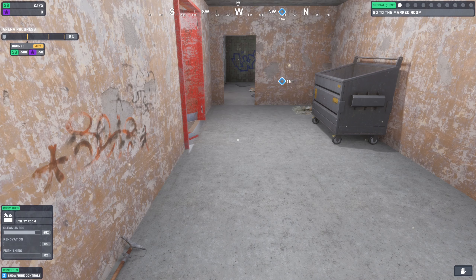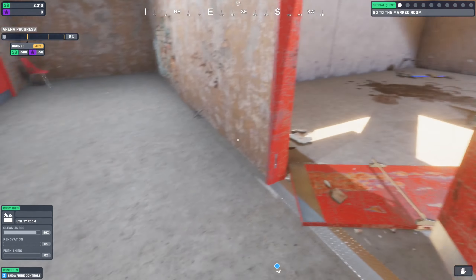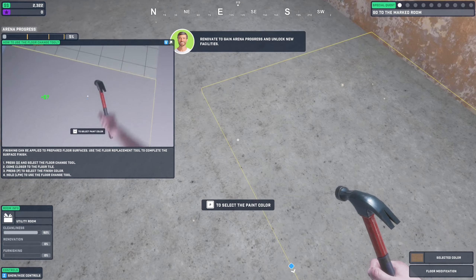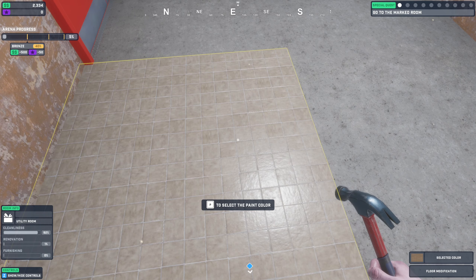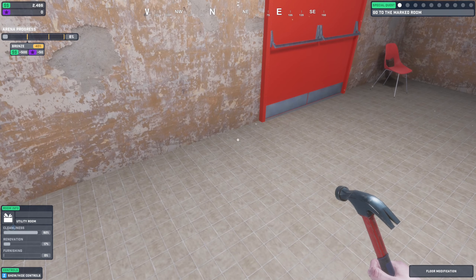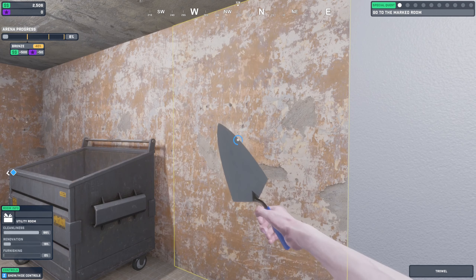We can empty the rest of the container — making progress. The arena progress overall is in the top left at five percent. In the bottom left is the room info: utility room, showing cleanliness, renovation, and furnishing. There's a pressure washer — very nice. We can select the paint color for the floor. Our renovation went up to one percent. We're doing an arena renovation — yes! We're getting money for fixing the floor and now we're at 17 percent for the utility room.